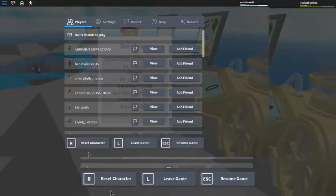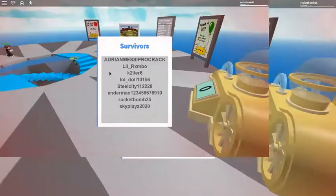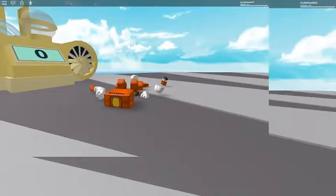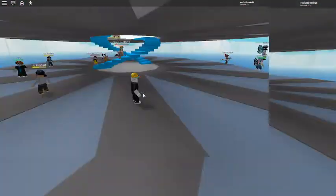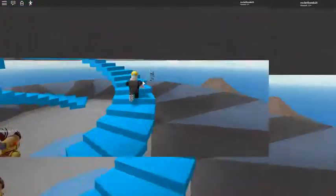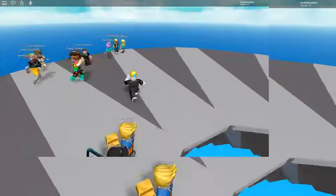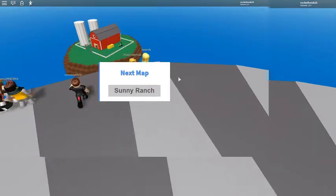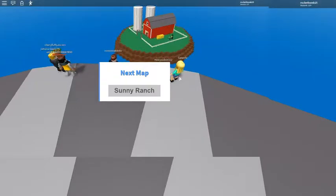Since I took damage, what I do is reset character. And I should get my normal clothes back — yep, there's my normal clothes and I'm at full health. Alright, what's the next map? Sunny Ranch. I guess I like this one.